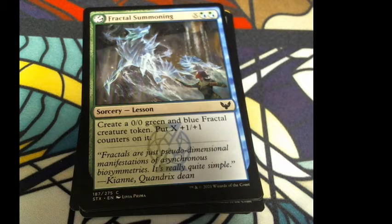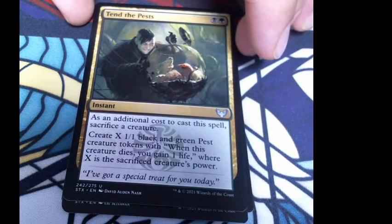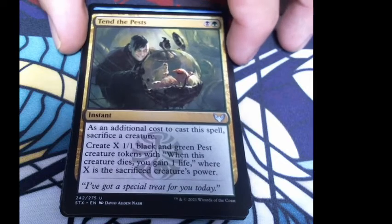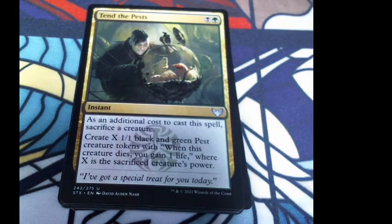Fractal Summoning: X and then two hybrid Quandrix mana — two green-blue. Create a 0/0 green-blue fractal creature token and put X +1/+1 counters on it. Flavor: 'Fractals are pseudo-dimensional manifestations of asynchronous biosymmetries. It's really quite simple.'